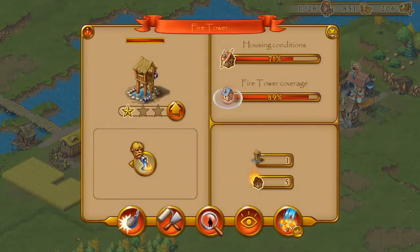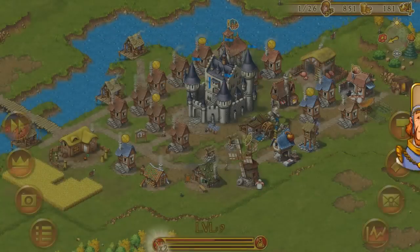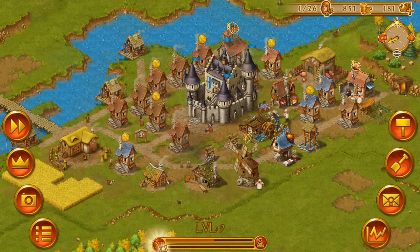Let's speed it up and use the well to put out all fire buttons over here. Now all the fires are put out and there is a little more peace in my town.